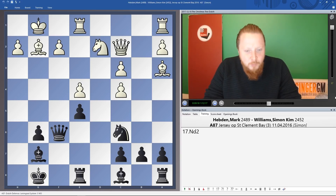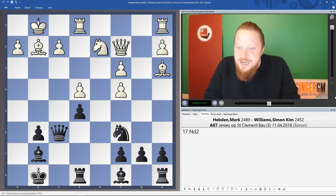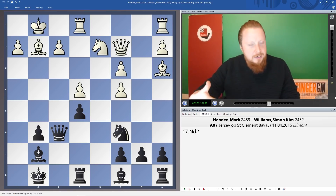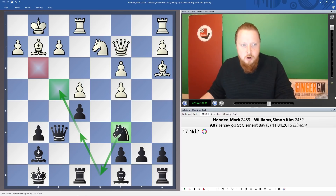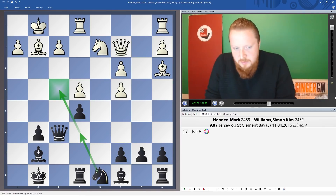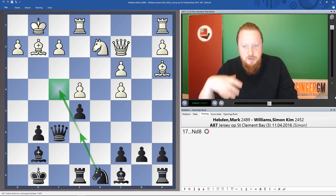Well done Boy! You've hit the nail on the head. The knight transferring to f4 — Nd8-Ne6-Nf4 — is a very strong idea. This only works when there's no pawn on g3 to defend f4. White is just practically going to get checkmated. This is what I'd recommend. I do suggest watching this video once or twice to remind yourself, and then you should be ready to play this opening.